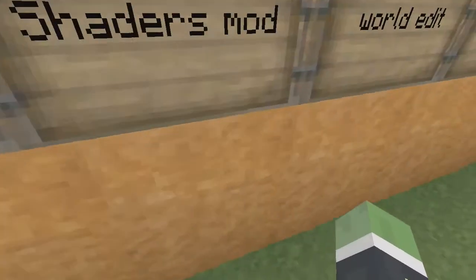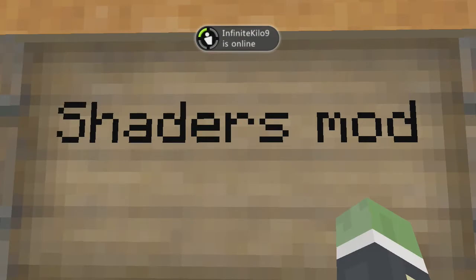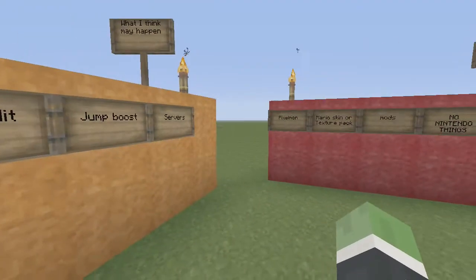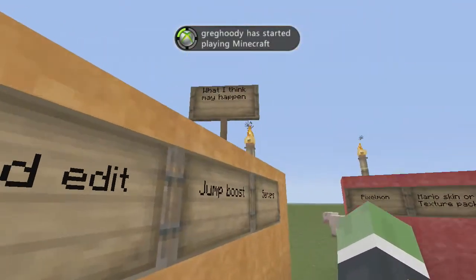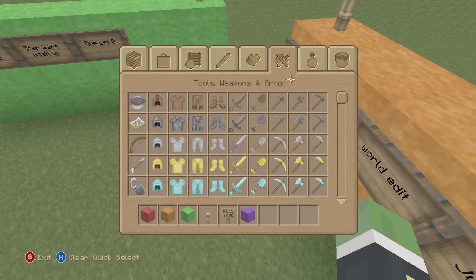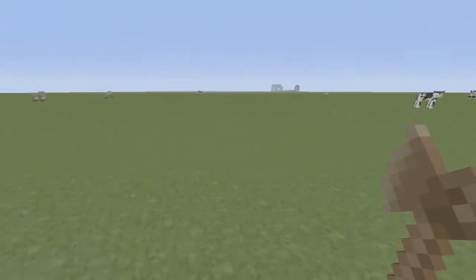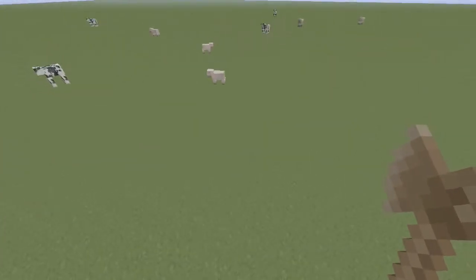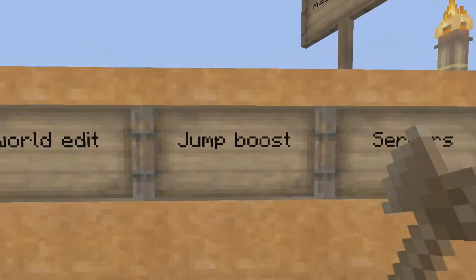Also the shaders mod, which is probably one of my favorite mods on Minecraft. It adds shadows — the sun makes shadows and everything, and it looks pretty cool. Also world edit. I don't know how they'd add it, but basically world edit gives you a wooden axe, you select one area and then another area, and you do slash set cobblestone and it fills everything with cobblestone — a lot faster than building floors manually.